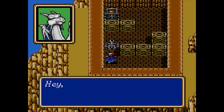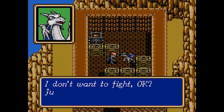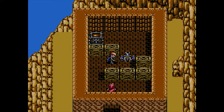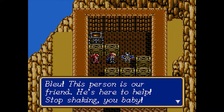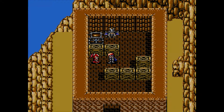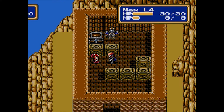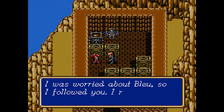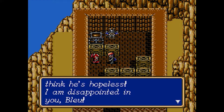Here's our guy, Blue. He doesn't want to fight. Blue, this person is our friend — he's here to help. Stop shaking, you baby. She's so mean — he's just not having it. She's worried about Blue, and she followed us all the way from Rudo, a child in the woods like that. Seems dangerous considering all the ambushes.